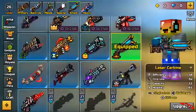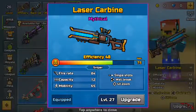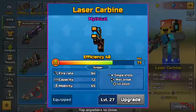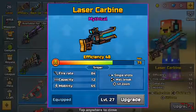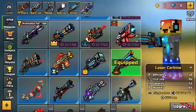And the laser carbine — I already showed it but here are the stats: efficiency 48, firing rate 84, capacity 12, mobility 65. It has single shots, wall break, and a four-times zoom scope.